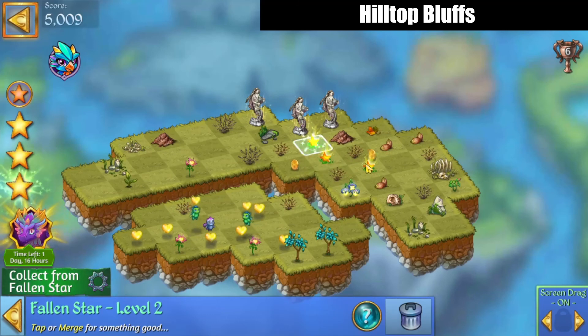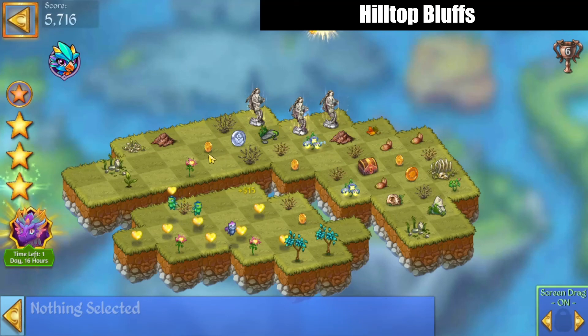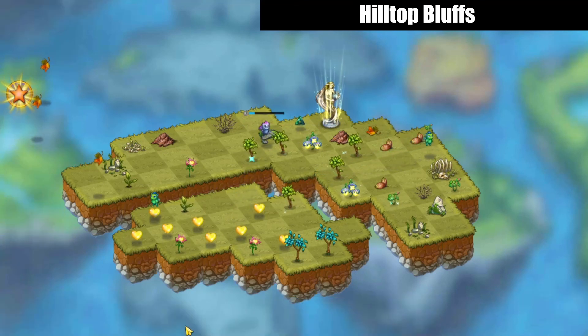Tap each star once and then merge them. Tap that on out, collect up the coins — because you can't have enough of those, usually, at least in the early game. Merge the statues and the level's done. I'll see you next time — bye for now!